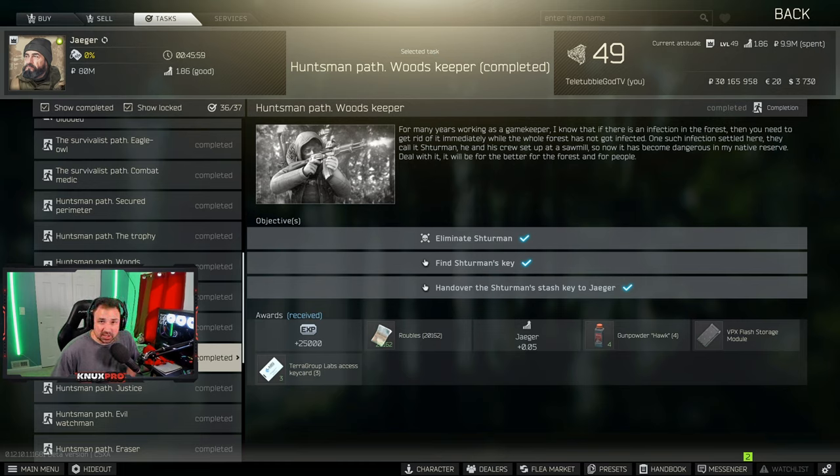The second quest is Hunting Trip, which is not needed for Kappa, and the third quest is Hunter, which is also not needed for Kappa. I will have specific strategies for each quest and there will be timestamps in the description if you want to skip ahead. But we're going to start with Huntsman Path Woods Keeper — before we get started please leave a like, it takes one second and it helps me out tremendously. We're almost at 14,100 subscribers.